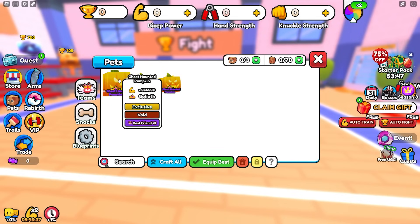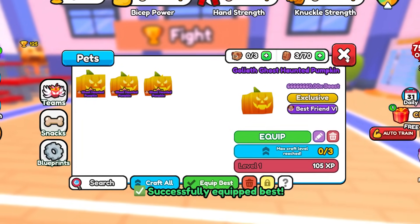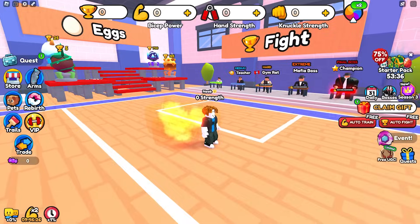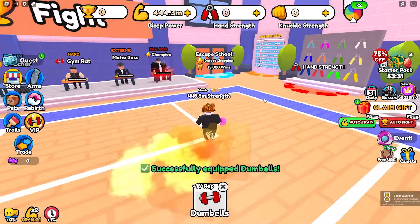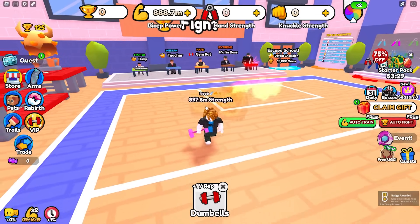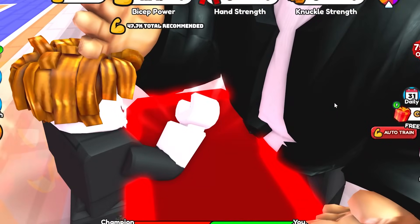I've literally purchased so many pumpkins from that shop and got so unlucky where all of them have been best friend six — I've gotten zero best friend seven. Let's go ahead and equip all of our pets. We now have all three pumpkins behind us. Let's train something real quick to see how much we get, and we are getting 400 million.